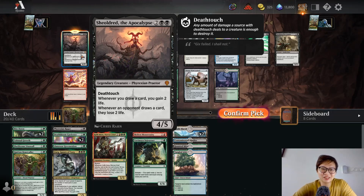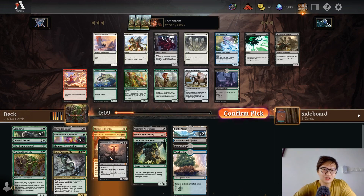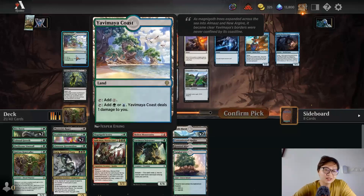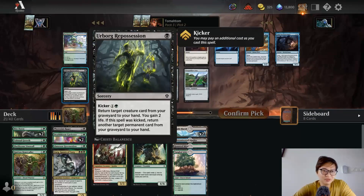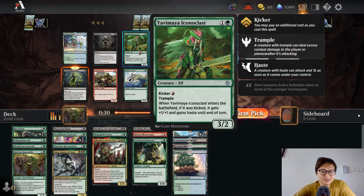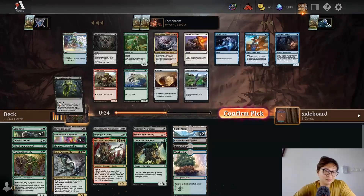Sheoldred, the Apocalypse — geez. Four mana 4/5 deathtouch — already very powerful. When you draw a card, you gain two life; when the opponent draws a card, they lose two life. They can't just leave it and it's very hard to kill. It makes any racing situation impossible. There's a Yavimaya Code — this doesn't give domain so I like it less. I can pick Abbot Procession; this makes my tokens come back a second time which I like.